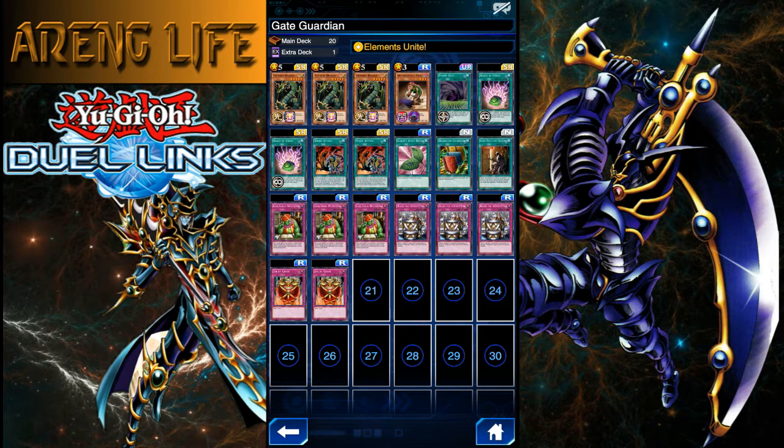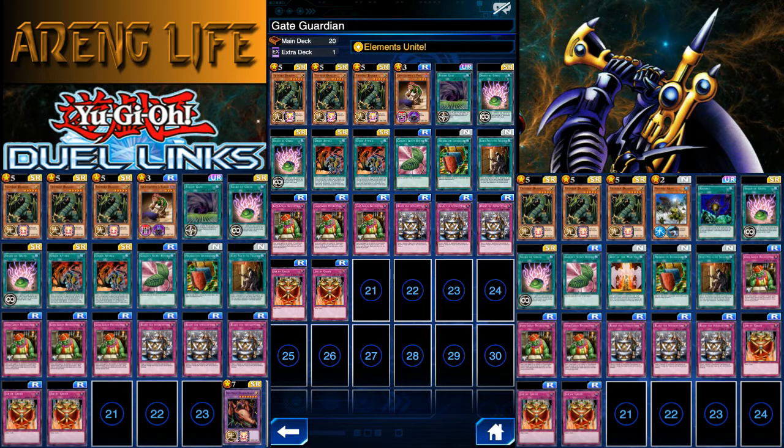This deck is way better than the previous ones. I put out two builds before — a Union Attack version and a non-Union Attack version. For the non-Union Attack build, you basically go for Piranha, Ririoku, and Gift of the Martyr to get Gate Guardian really strong — he hits for over 10k — so you get the over 999 bonus. And that deck does work.